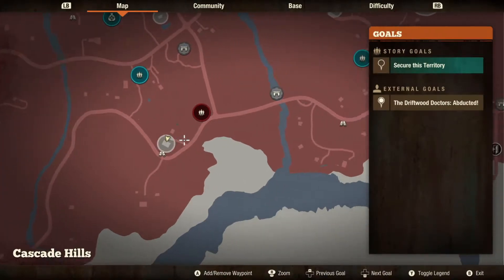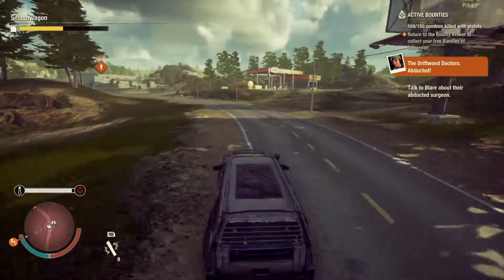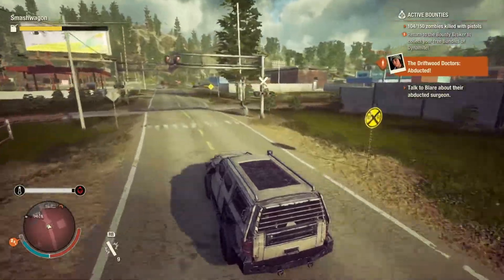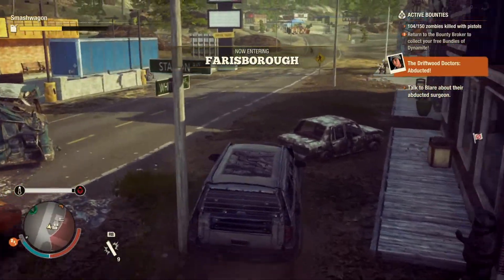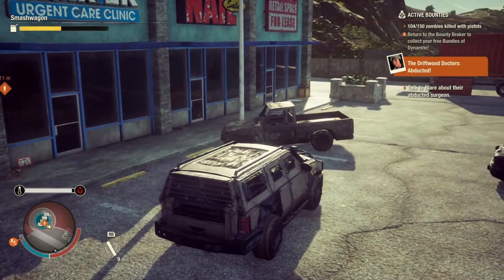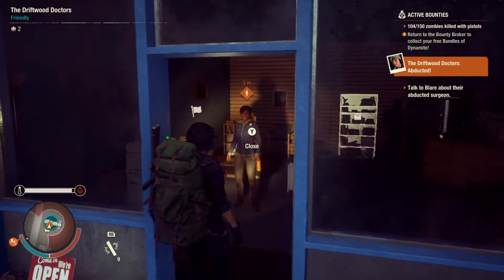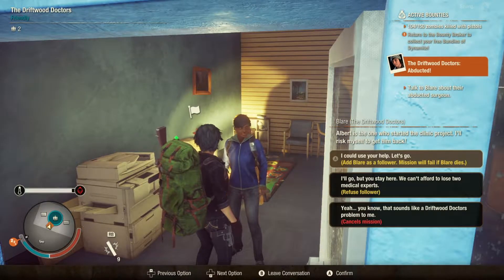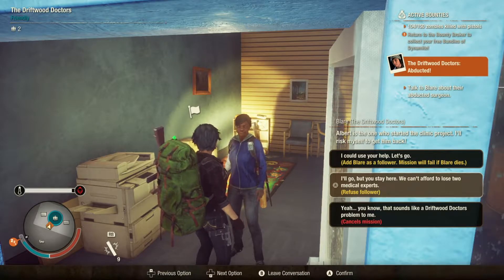Alright, we've got to run over to the east. I know some of you might be upset because I'm not collecting the supplies from the Plague Hearts, but that's okay — that's not really our main goal right now, we're just trying to clear things out. We also don't have enough room to carry everything since we lost our companion Lewis. I'm kind of glad it wasn't Kang — we would have been screwed for a doctor. Albert is one of the most... I was the one who started the clinic project, I'll risk myself to get him back. We can't afford to lose two medical experts.